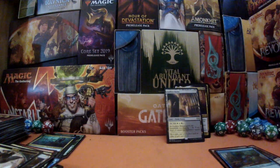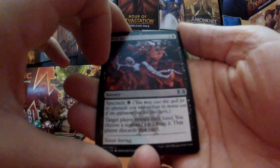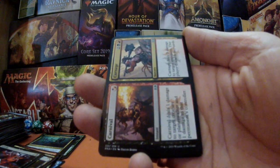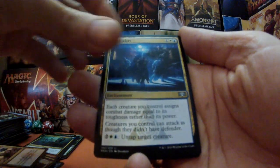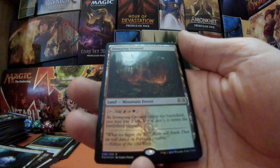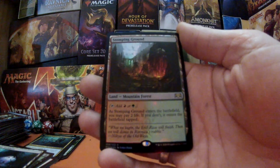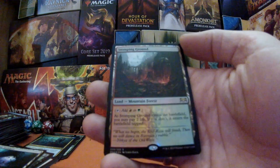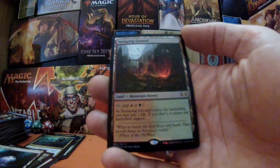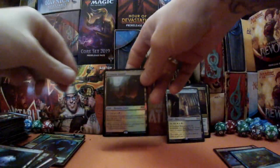Final pack for part one of booster box number two — what is it going to give us? We have Drill Bit, another split card Carnival to Carnage, High Alert, and Gutter Bones — a nice Rakdos skeleton warrior we can bring back, that's a good thing. We've got a Simic guild gate — and it's a foil shock land! Foil Stomping Ground! So we have two shock lands and two foil rares — that is flipping amazing! We've got a frog lizard as well.